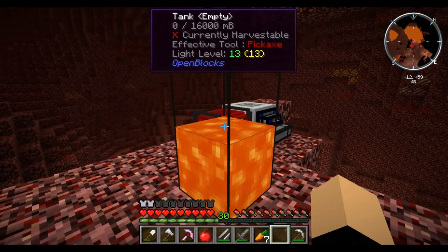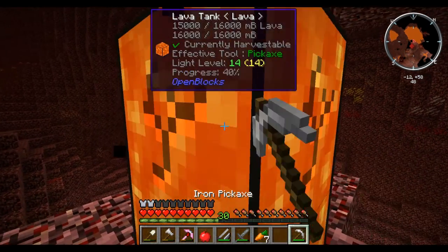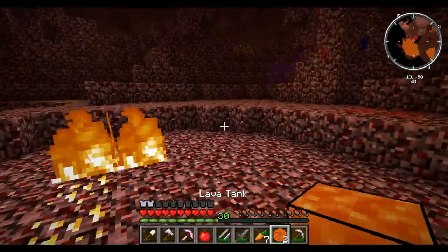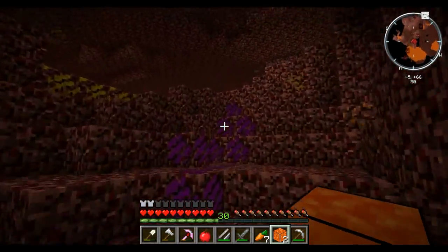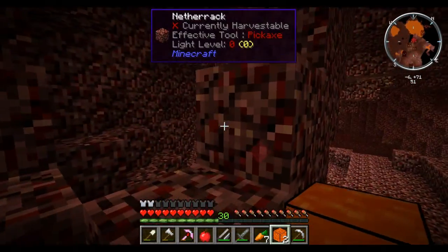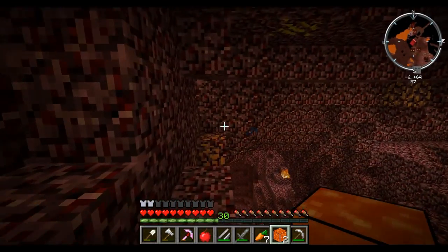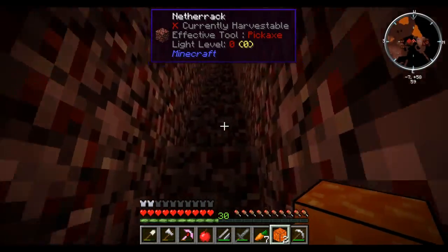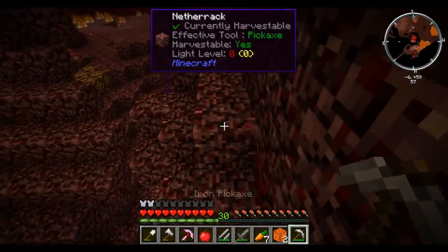We've already got most of that and this is a multi-block so we can fill it up even more. We should be able to mine this - there we go, we can mine it and we can get the lava, which means I can set up another one of those lava generators on the overworld side. Every now and again we'll just have to come back here and pick up a little bit more lava, but honestly that's okay with me.